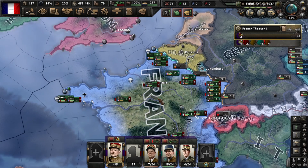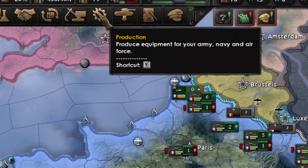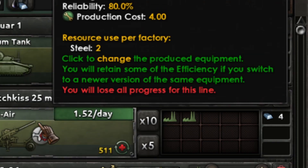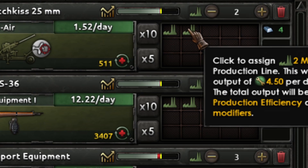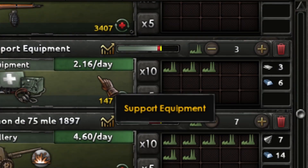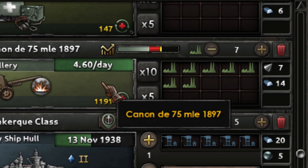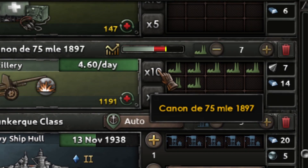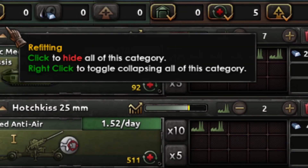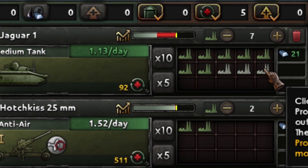Build military factories right away because you are going to be going to war very early — you don't have time for civilian factories. I put two factories on rifles, anti-air, supplies, and soft artillery. I lacked soft artillery so I went a bit heavy on it, and I already designed my first tank.